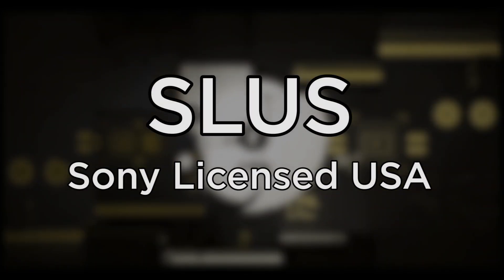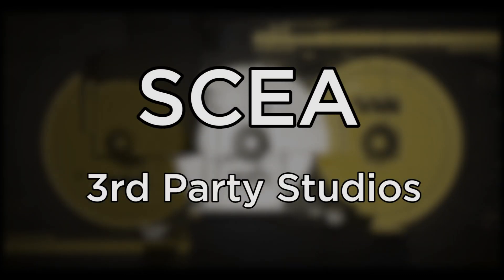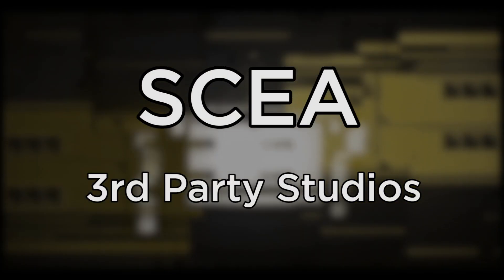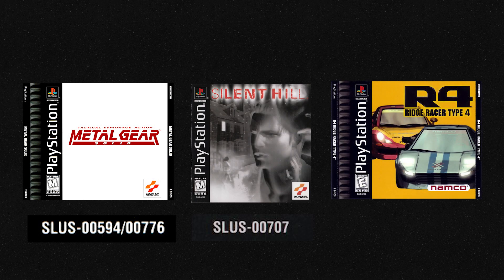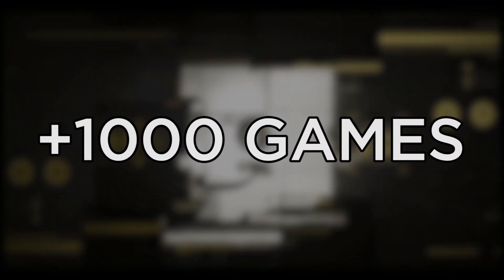SLUS stands for Sony Licensed USA, a code reserved for games licensed by Sony Computer Entertainment America to third-party studios. Games like Metal Gear Solid, Silent Hill, and Ridge Racer Type 4 have these types of codes. More than a thousand US games have this type of code, making it the most common for this region.